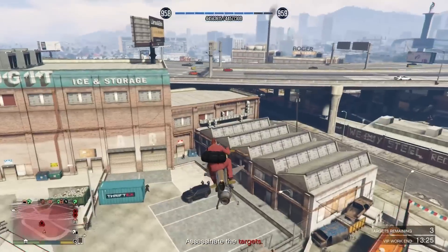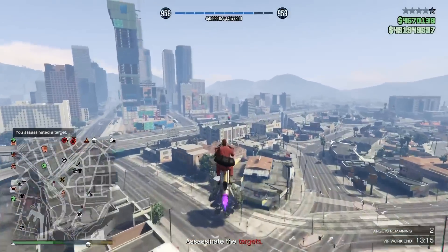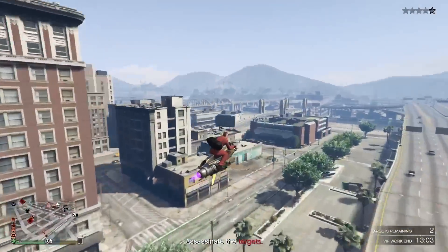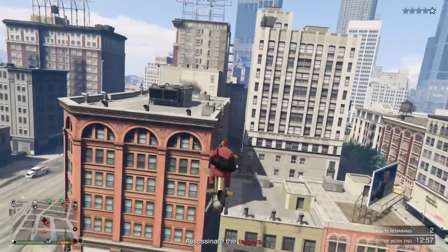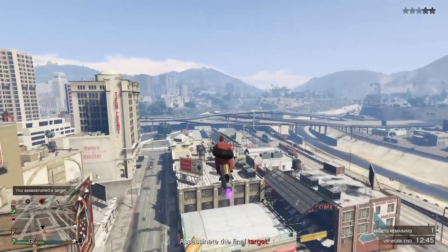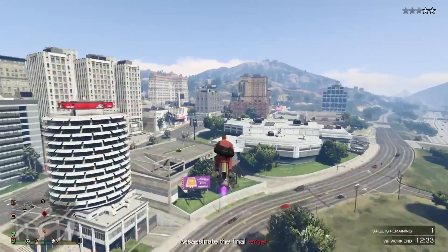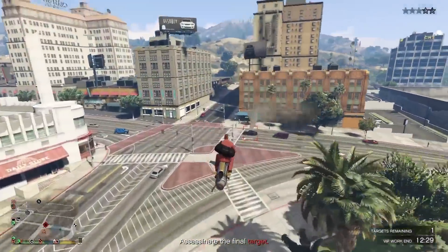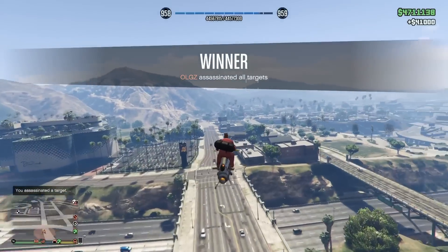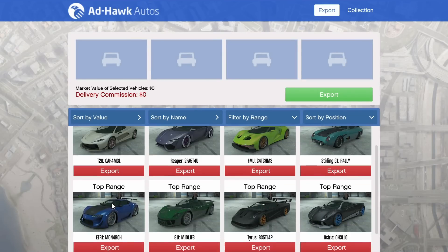Headhunter is real simple. You can do it with a chopper, an armored Kuruma, or a regular car, but it's way easier with a Mark II or a Buzzard. The Mark II is the best money-grind vehicle in the game overall. With Headhunter you have four targets — two will be stationary and two will be driving. You just roll up and take them out. Don't worry about the stars; as soon as you complete it you're done. I pop a couple missiles at the vehicles, wait for the guy with the red chevron to get out, pop a third missile, and he's done.